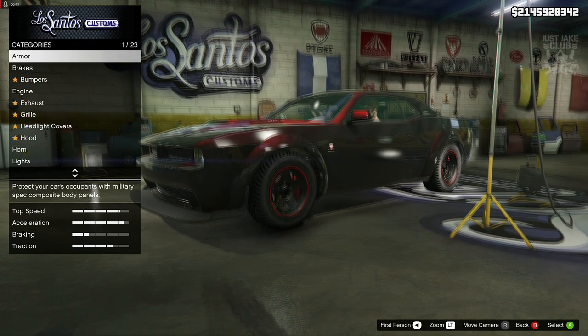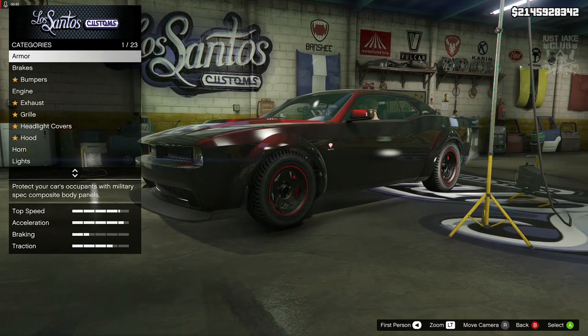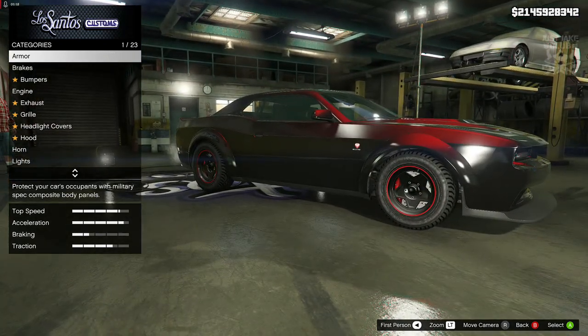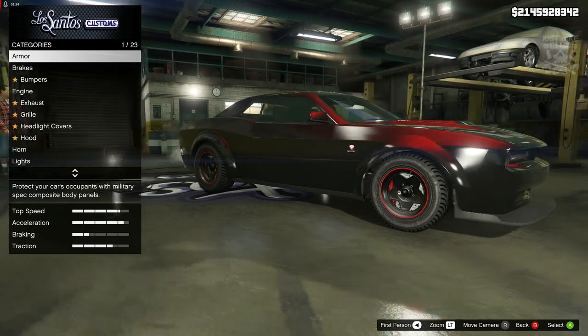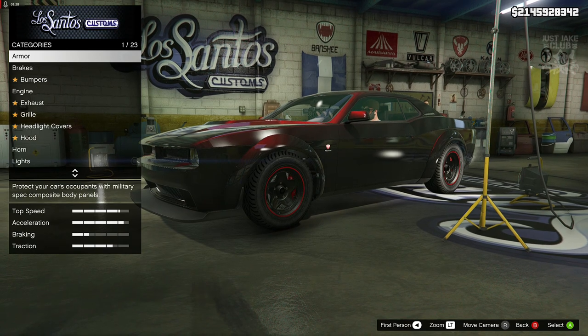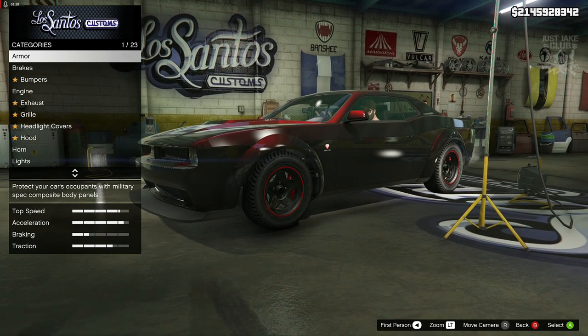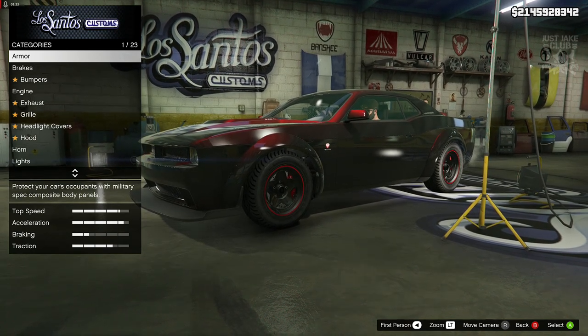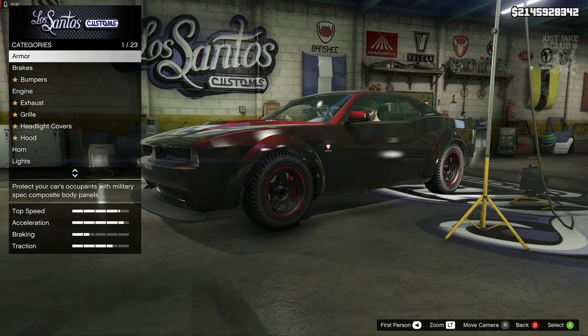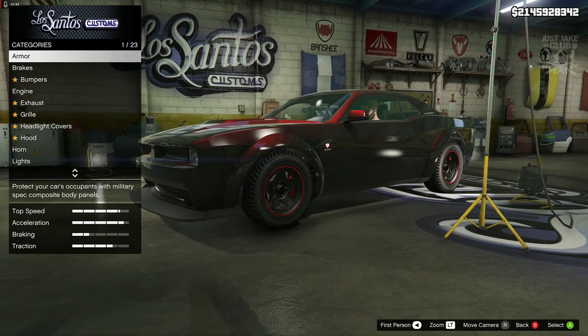To create this build we are going to be using the Bravado Gauntlet Hellfire, and it is exactly what we need. This Hellfire is very close to what we need, but the Challenger from Fast 5 is a wide body Challenger and I don't think we can get any wide bodies. The rear end has like a matte black contrast to the rear panels — I'm not sure if we're going to be able to do that, but the rest of this is going to be pretty simple.